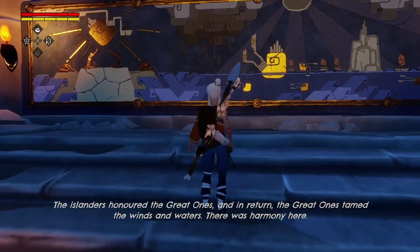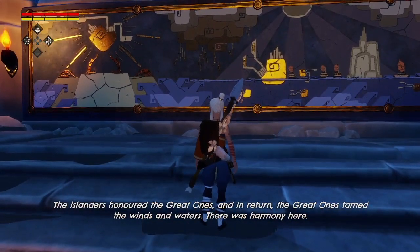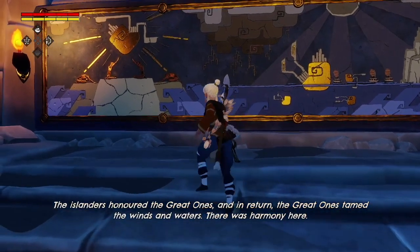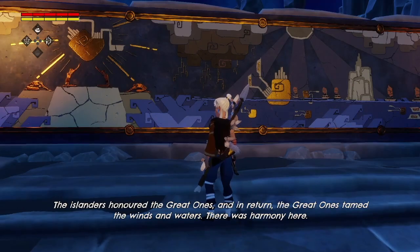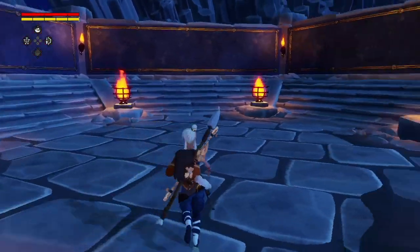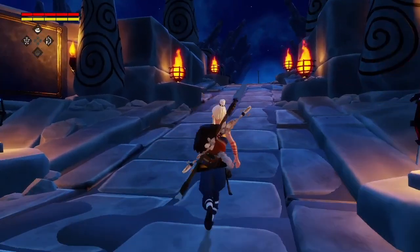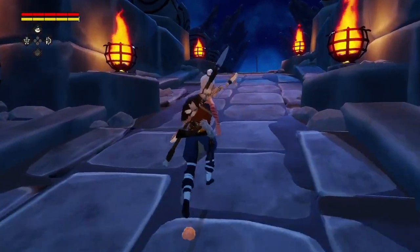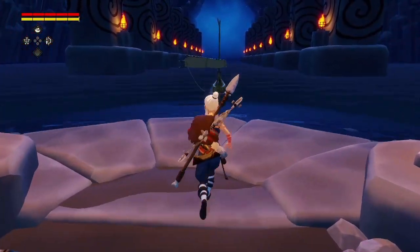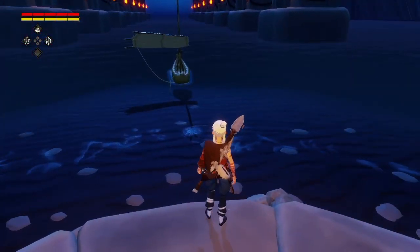This is called 'The First Crossing: Rejection.' It reads: 'The islanders honored the great ones and in return the great ones tamed the winds and waters. There was harmony.' I wonder why it's titled 'Rejection.' I'm imagining this is something that's going to fill up as we progress through the game with more images and more parts of the story. This is really, really cool.